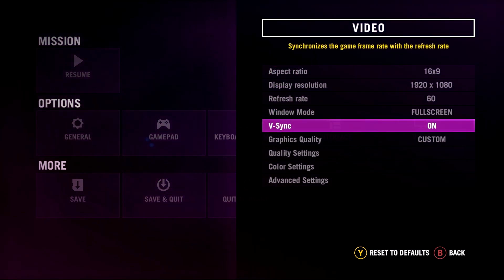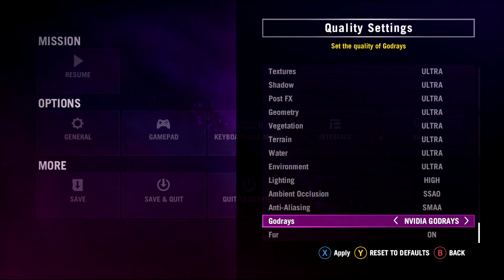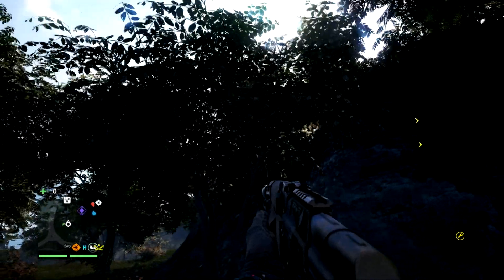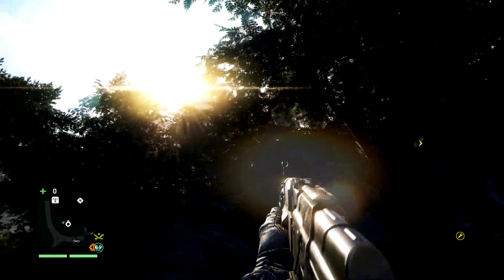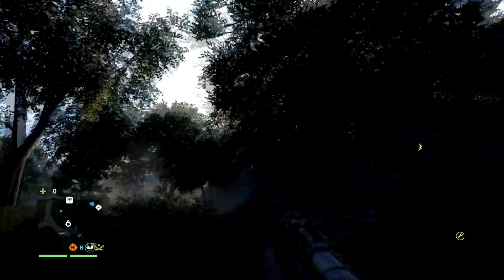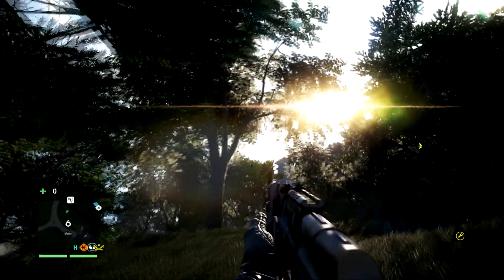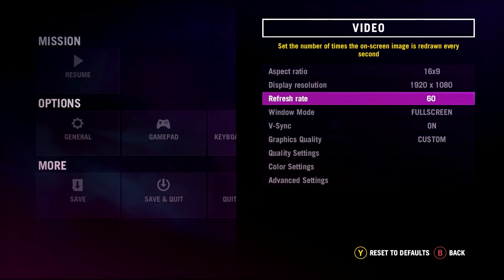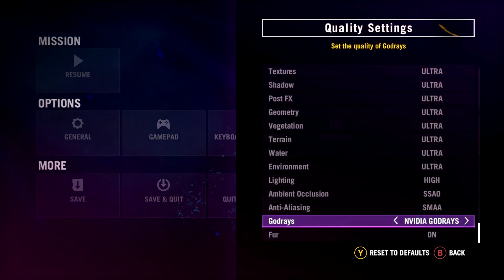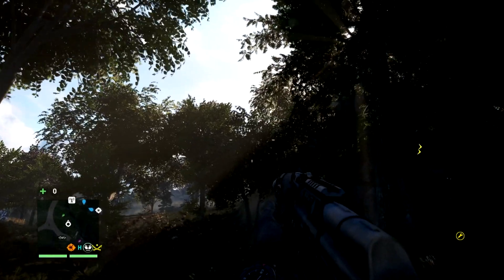I just wanted to show you what they look like on a PC running a beefy graphics card, and also what they look like off. You've just seen them on, and now turning them off you can instantly tell a difference — they're not there, that's the main difference. The sun and graphics still look good, you can still see every individual leaf, but it just doesn't look as good. When you go back to putting them on, it's like whoa — it deserves some godly music as they beam through the trees. They look absolutely fantastic and I'm thumbs up for god rays all the way, especially in Far Cry 4.